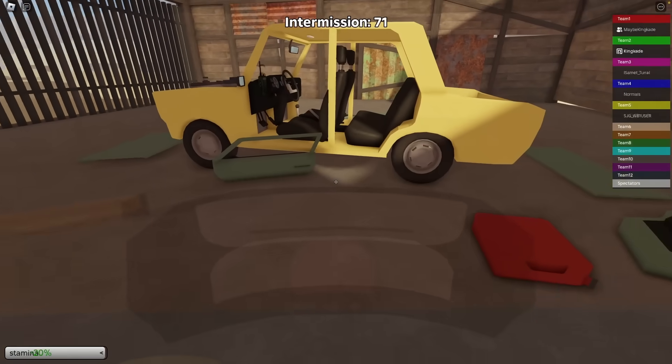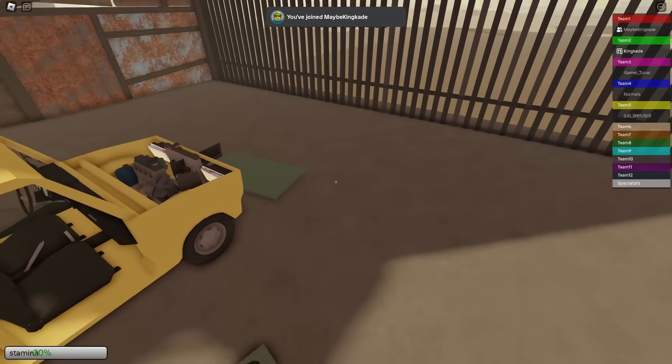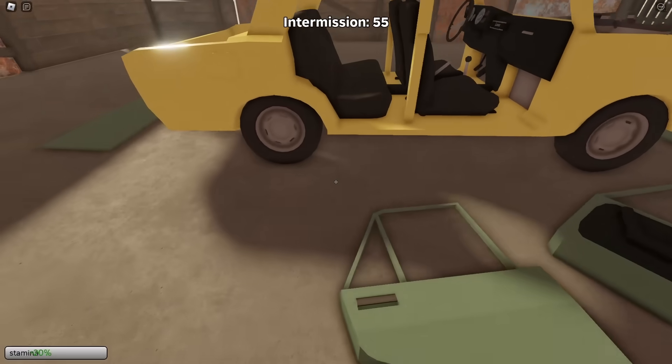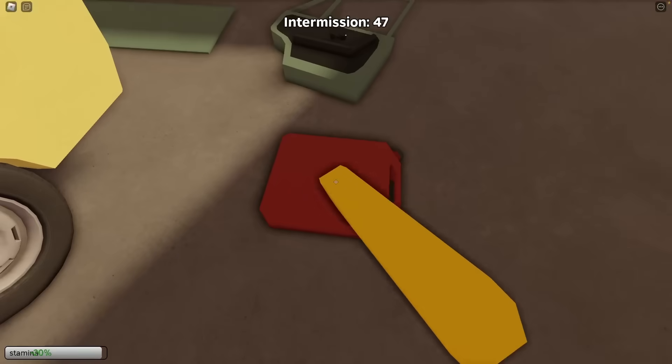We're now in the Demolition Derby, and it looks like we have this cart right here. On the right side, it looks like we're all on different teams — I'm team 2 right now. It looks like we have just over a minute to assemble our cart. These doors are not attaching right now, but whenever it releases, you'll be able to attach all this stuff. For now, it looks like it is glitched.